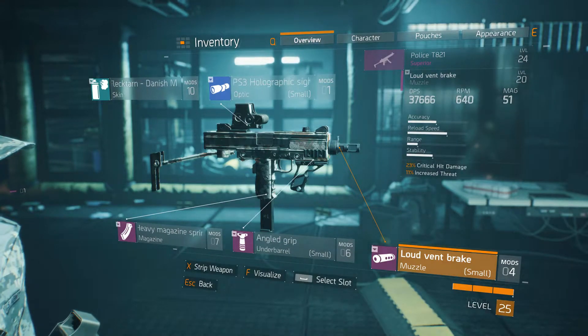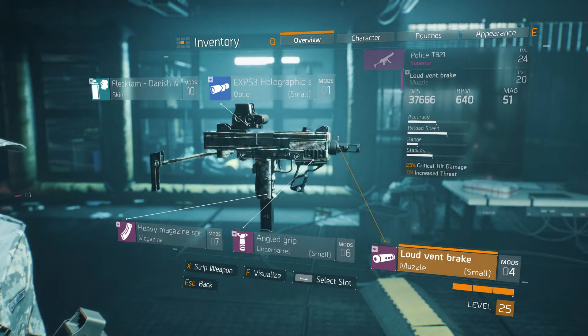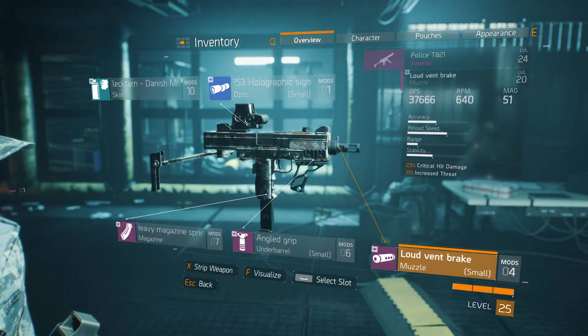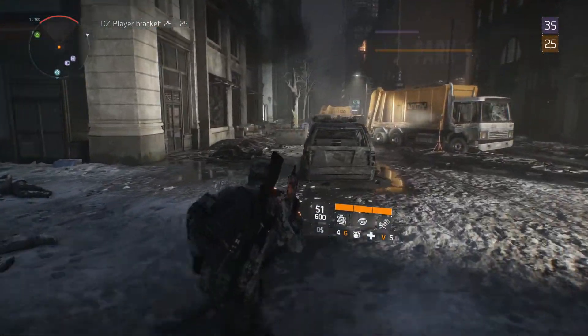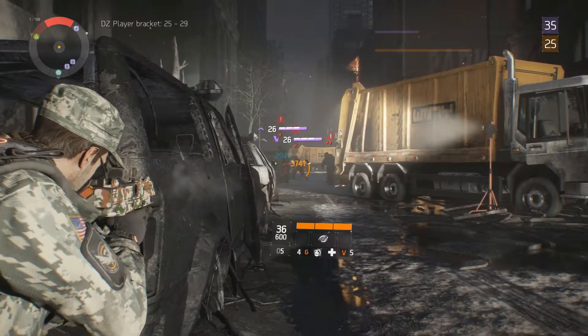It's got a DPS of 37,666, 640 RPM, and a magazine of 51. Let's see what this devil of a gun can do — look how cool that gun looks, even running looks cool. Let's see how it does though.